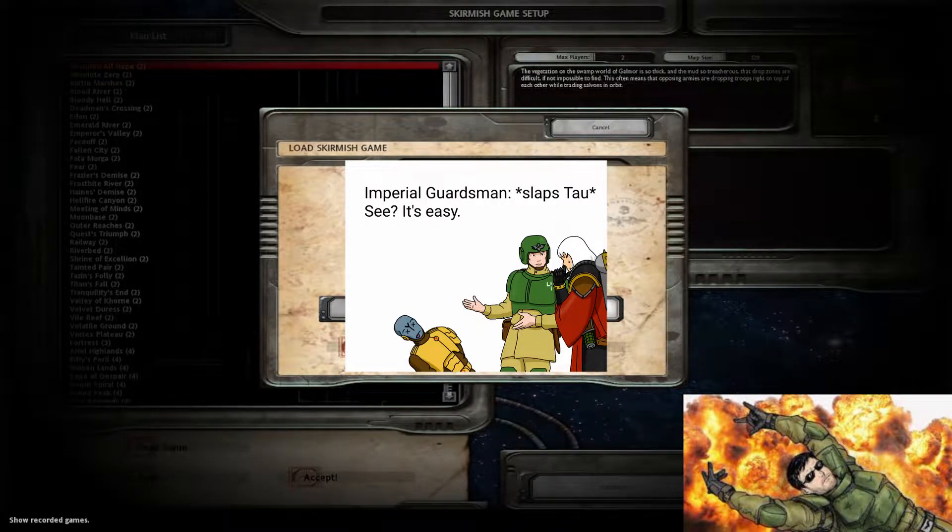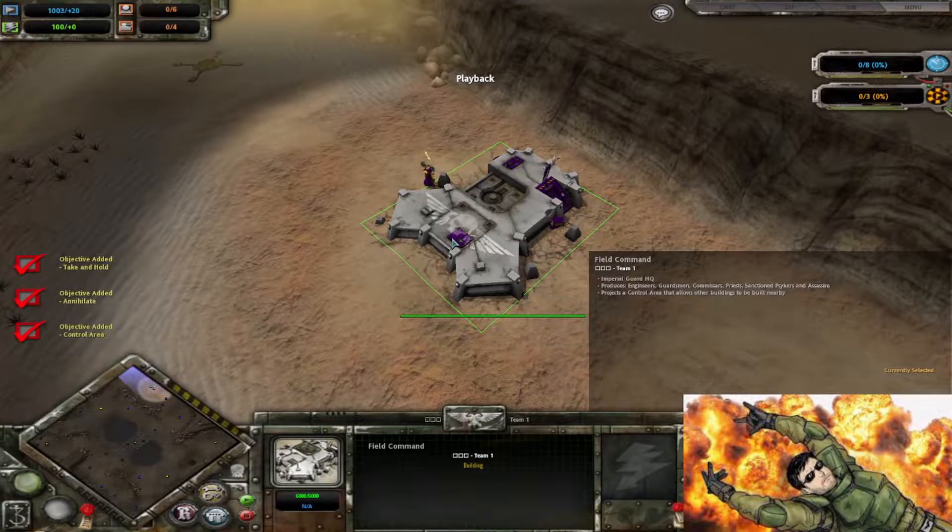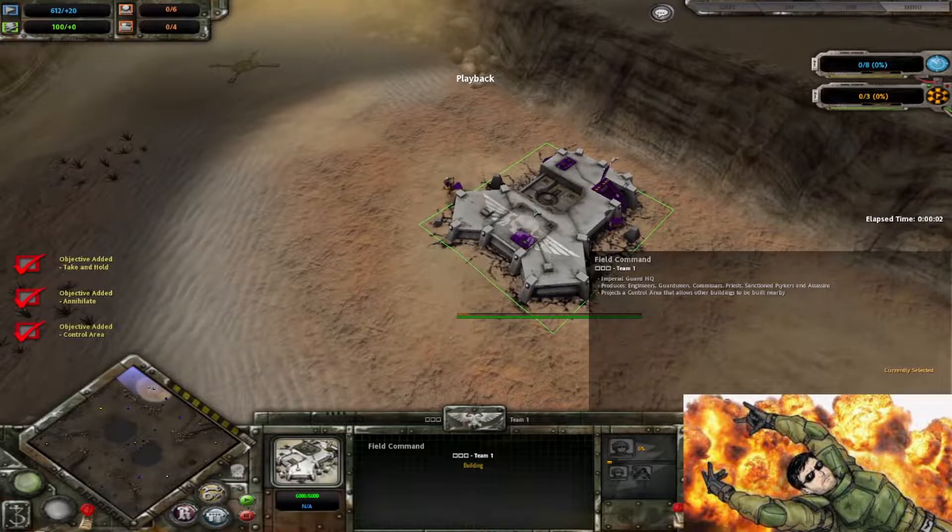Let me load into this bad boy for you guys here. Is this some rectangles? I think it is some rectangles. Here we go. We have a 1v1 on Fatamorga, another fan favorite map. We have Rectangle Rectangle Rectangle on the Imperial Guard versus Korea as the Tau. Triple rectangles coming in here.